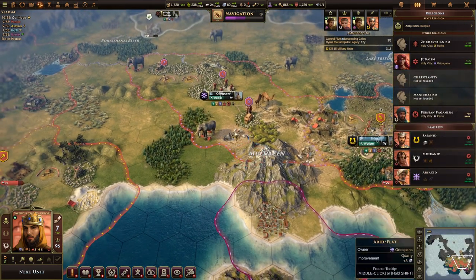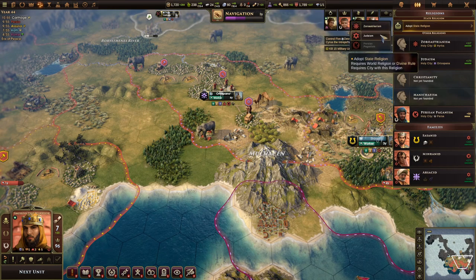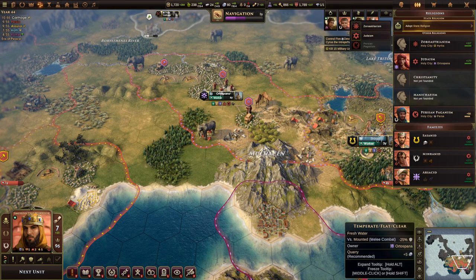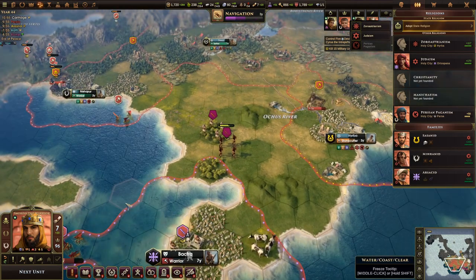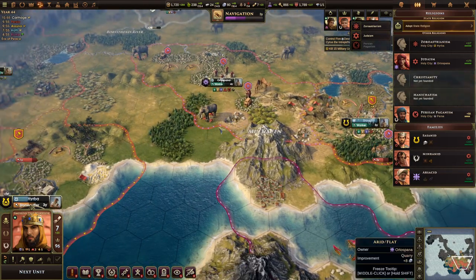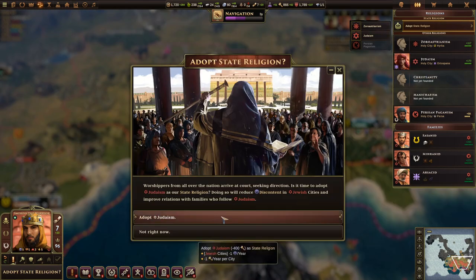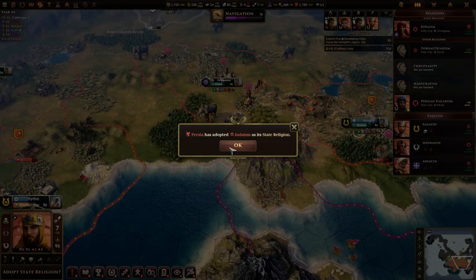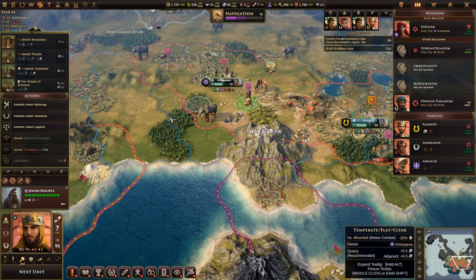Our first monastery is done. I'm thinking we should take advantage of this disciple even further — we haven't selected a state religion yet, and we have two choices. Judaism makes the most sense because we currently have it in four cities already, and it should be fairly easy to spread it further by building more disciples. Once we adopt it we get a discontent reduction in each of those cities — a nice little bonus — though we'll pay one civic per year.